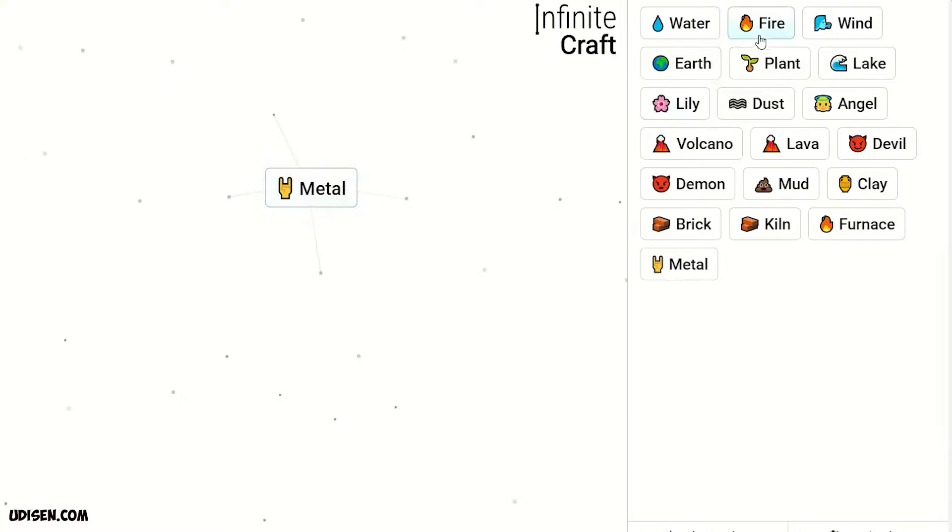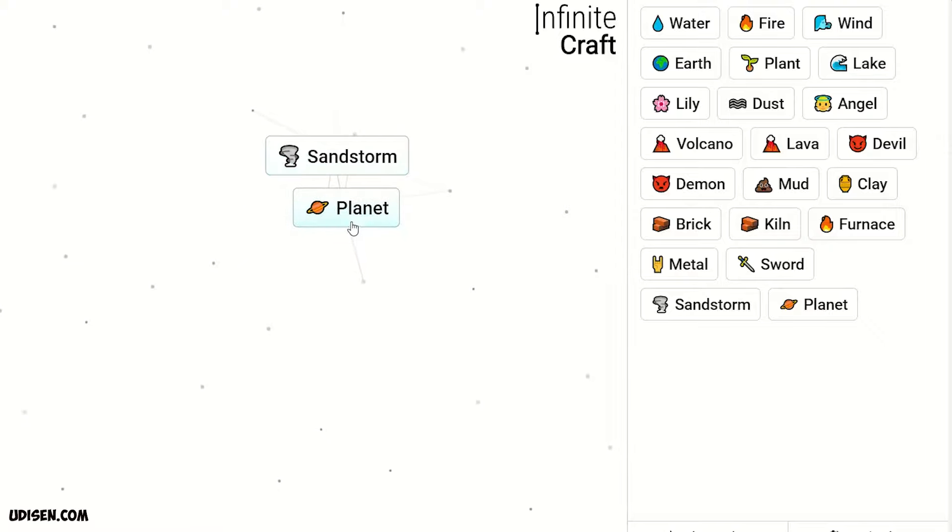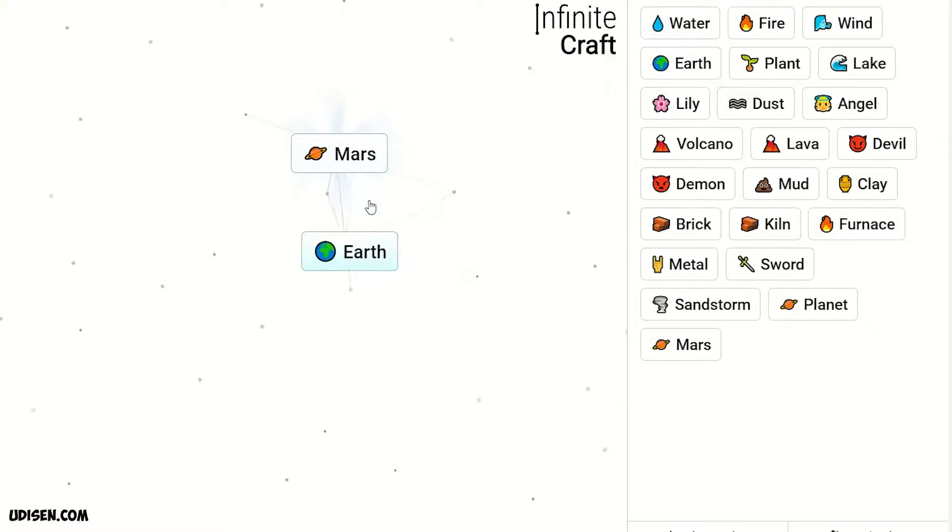Metal and fire gives sword. Leave sword here. Then combine dust and earth — we receive planet. Leave planet somewhere here. Combine dust and wind — sandstorm. Sandstorm and planet gives Mars.